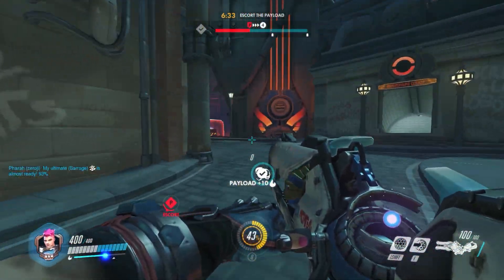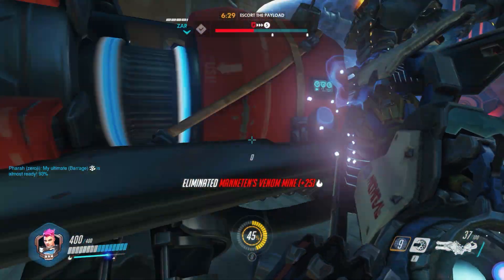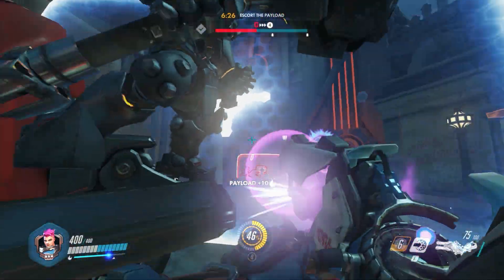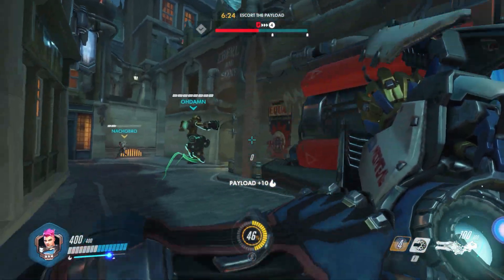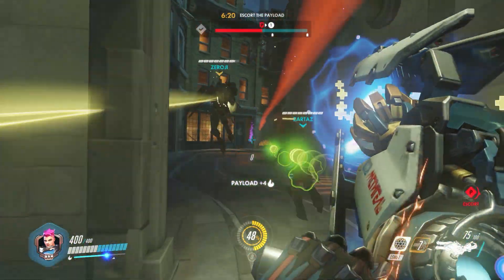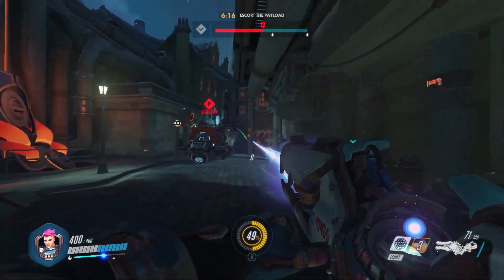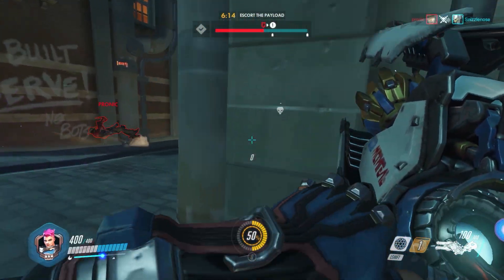One great thing about Zarya is that coming round corners she can peek for free with her self barrier to see the enemy setup. Our support gets hit by an enemy flanker here. Turn allied health bars on in the options menu under Zarya settings so you can prioritise your barriers on weak friendly targets. As we push round, our Reinhardt kind of gets left behind and I'm just a little late to get round the corner and shield him.